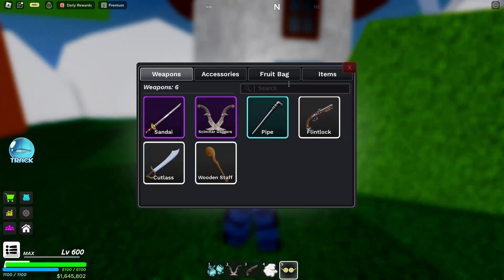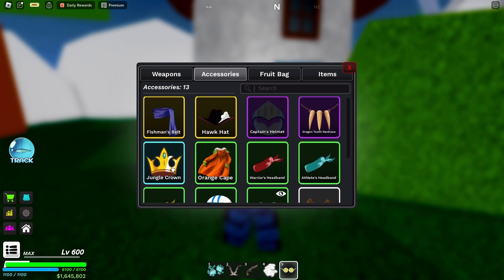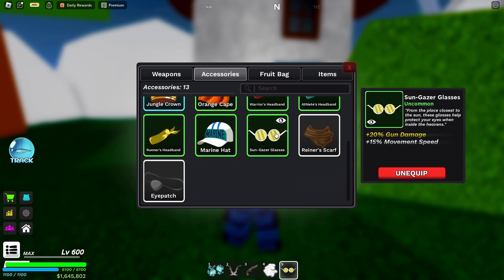This is going to cost you 55,000 in-game currency. I'm just gonna buy it. If I go to my inventory, accessories, and go a little bit down, you'll be able to find the one and only Sun Gazer glasses.